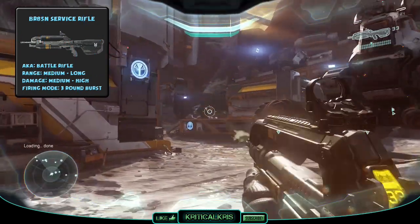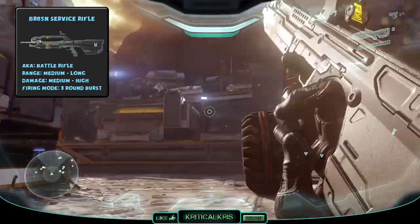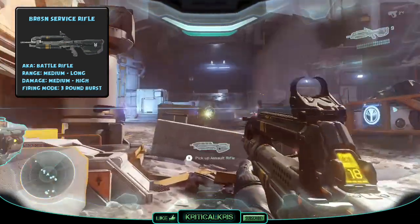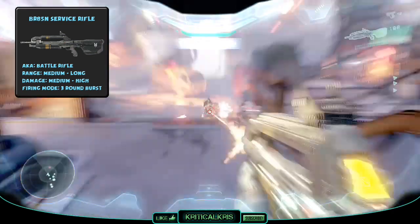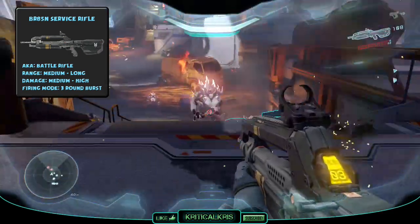The BR-85N service rifle, aka the battle rifle, is another UNSC infantry gun, but instead of firing in full auto, the battle rifle fires in 3-round bursts and was mainly used after the Covenant War. It's a gas operated, magazine fed weapon that can carry 36 rounds per magazine. The BR-85N has medium to high damage per hit and is better suited for medium to long ranges.